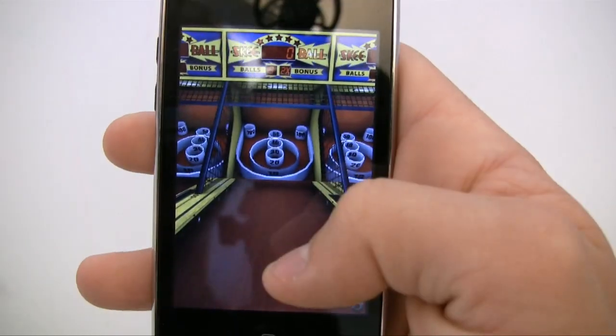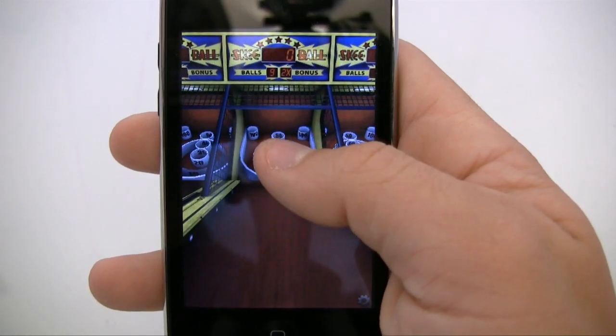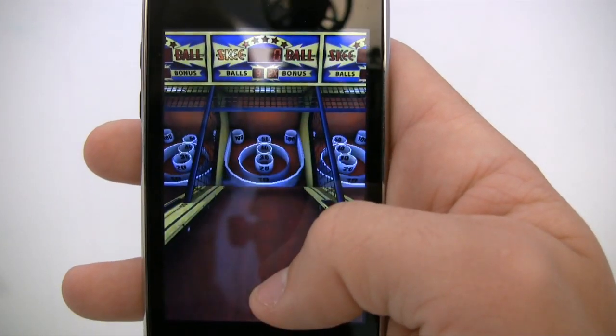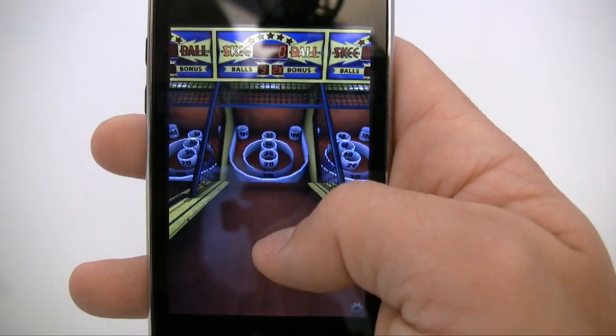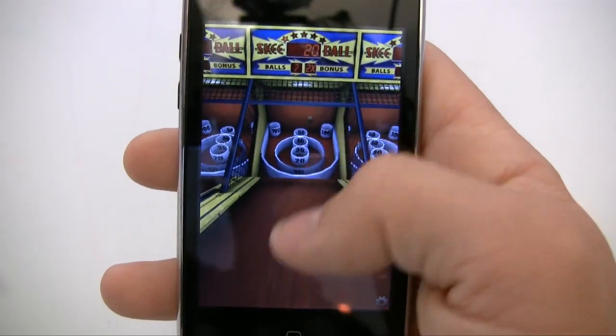The point of the game is to pretty much get the balls in this little ring right here. The different rings are worth different points. In order to fling them, just put your finger on the screen and you can fling them upward like that — just drag them upward, just like this.